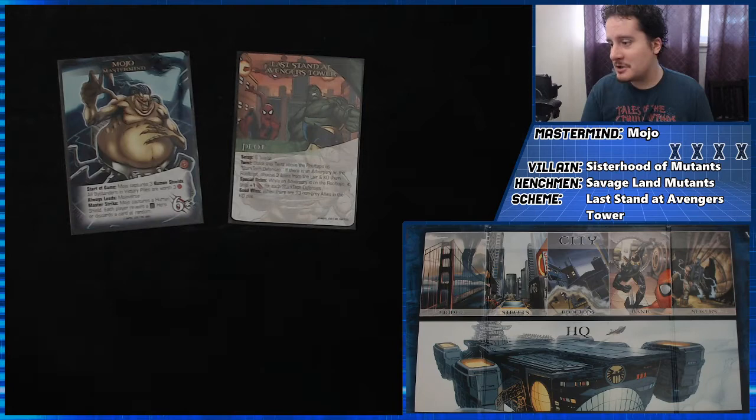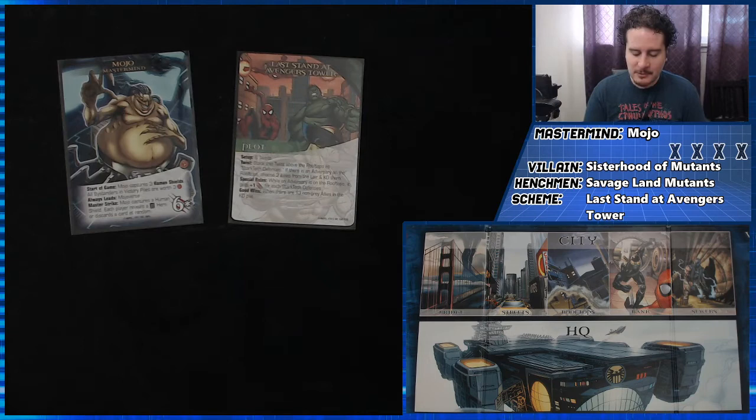You can see all the other information down below me. Mojo at the start of the game captures three human shields. All bystanders and victory piles are worth three points each. He always leads Mojoverse — not today though. Master Strike: Mojo captures a human shield; each player reveals a gray hero or discards a card at random.